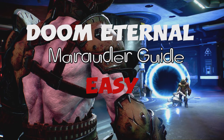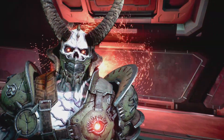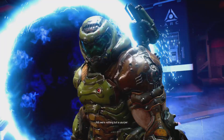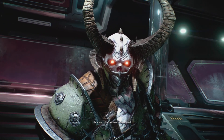Hey guys, in this video I'm going to show you how to beat Marauder the easy way. You can only use two weapons — either the shotgun or the Ballista — so just keep switching between those two depending on how much ammo you have. The strategy is to move away from him, or run away from him, as much as you can.